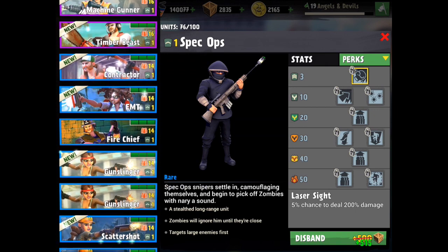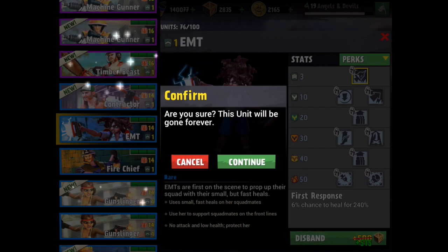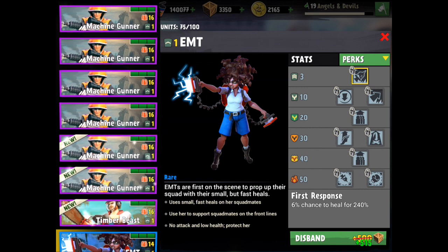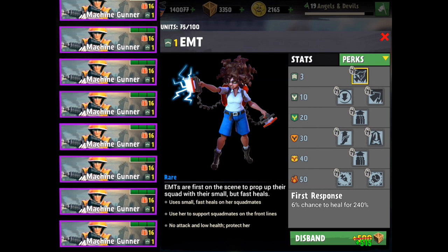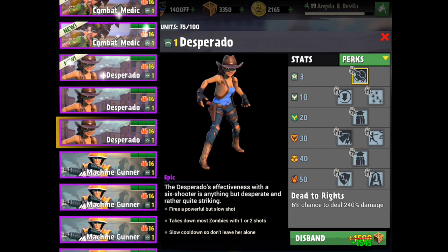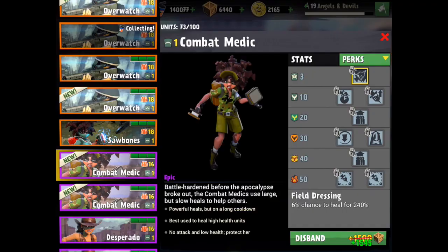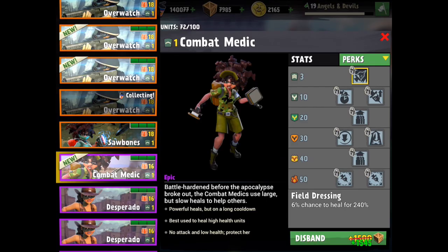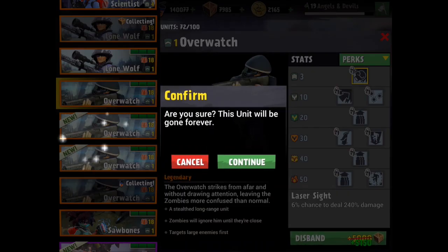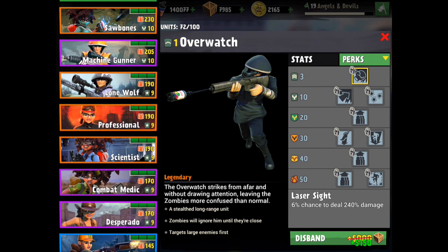Scatter shots are important, I should keep two. Keeping Gunslingers, Fire Chief, and EMT. I don't need the Contractor — that's personal preference, I just don't like him. I should do a sell of Machine Gunners because I've been playing forever and collected a lot of them. Let's sell one more and sell all the Combat Medics except one since we're upgrading one. We have a bunch of Overwatches and Lone Wolves — could sell an Overwatch, but we'll save a legendary sell for soon.